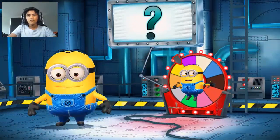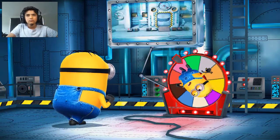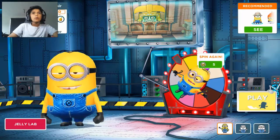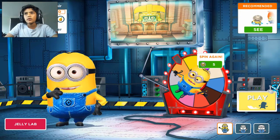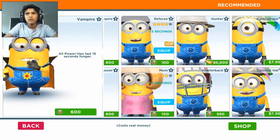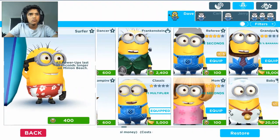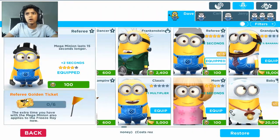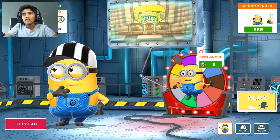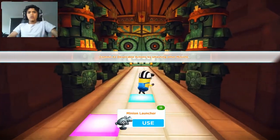Okay, here we are and we've also got the fortune wheel — let's see where we go. El Macho's there guys, so we're going to try to commit 42 actions by smashing minions. This is really good because the mega mini lasts 15 seconds longer. 42 is our first goal of the 90, so let's do this — let's not use the minion launcher just in case.